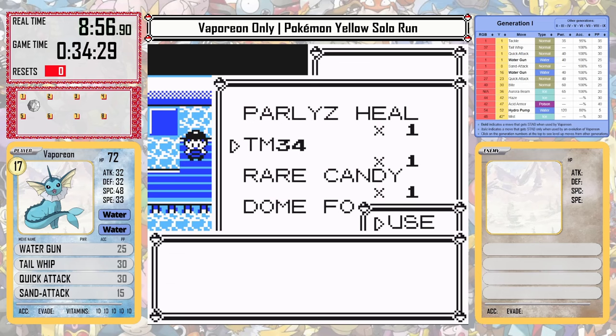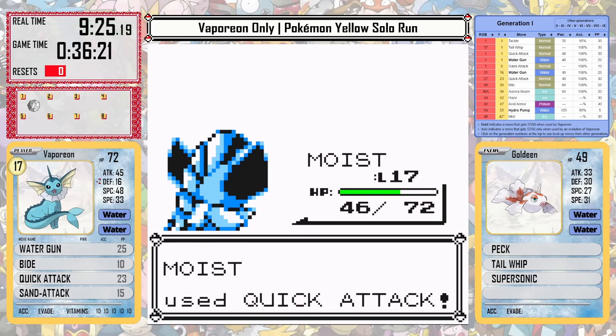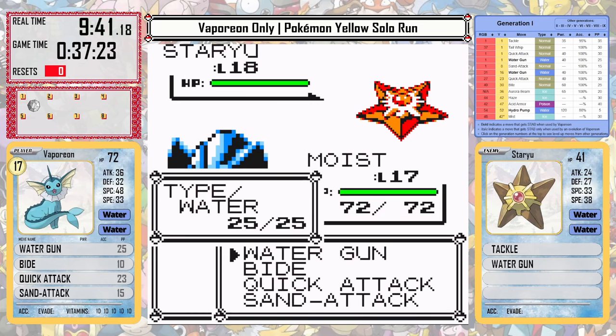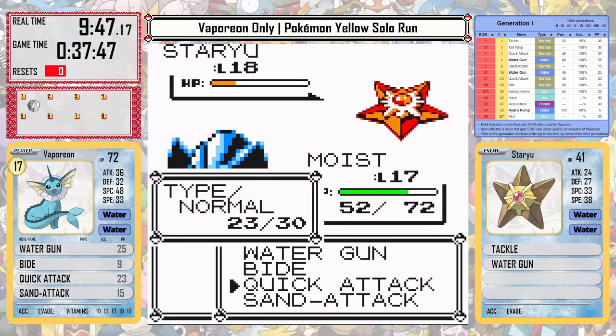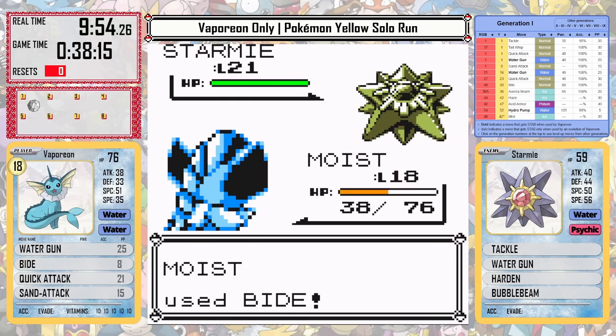I don't use Bide very much, and in a lot of battles like this Goldeen Trainer it's not terribly useful because we can just deal okay damage with other moves. But in Misty's fight, we know she's not going to use her water moves — she can only use Tackle, Harden, or an X-Defend. Because of this, she might stack up a lot of defensive stats, and if we use Bide, we can actually bypass that setup and deal pretty consistent damage as long as we time Bide correctly.